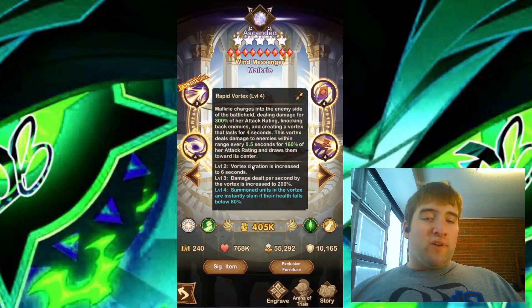The vortex damage sounds pretty good — increasing the duration to 6 seconds, plus enemies being attacked every 0.5 seconds should do a lot of damage quickly. Also increasing the vortex damage to 200% instead of 160%. This engraving skill sounds very good. I feel like this could be a pretty good counter to heroes like Rizul, considering it doesn't take much to get their health below 80%, so it will instantly slay them.